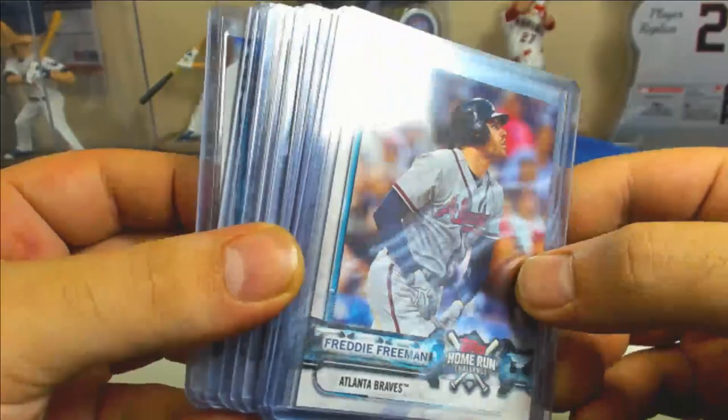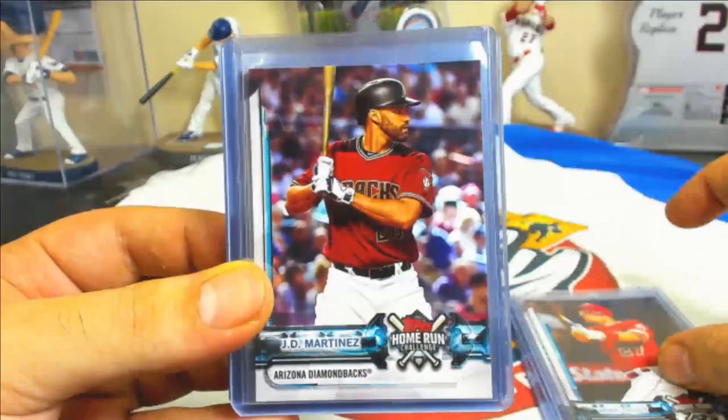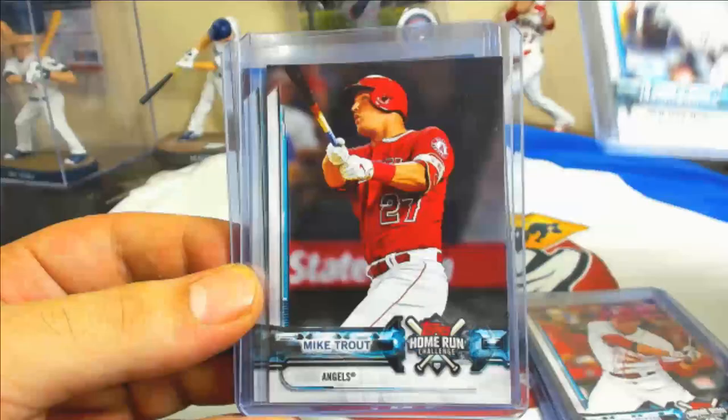Home run challenge cards were very tough compared to hobby — hobby is one per box. We got eleven total — about one and a half per case — very tough. Freddie Freeman, Matt Davidson, Yonder Alonso, Mike Trout, JD Martinez, Arenado, Votto, Judge, Mike Trout, Chris Davis, Brian Dozier. Probably fewer inserted than Series 1 since the season is drawing to a close.